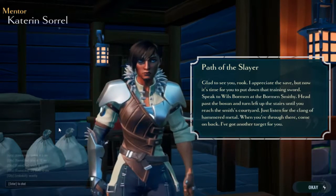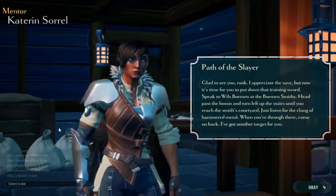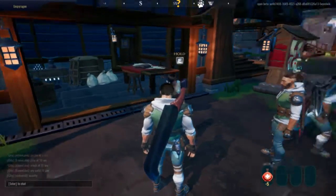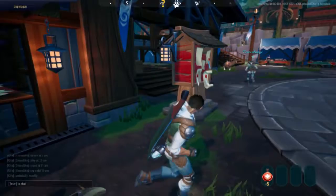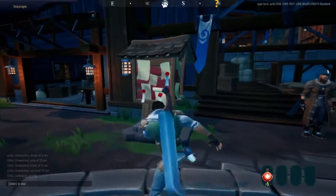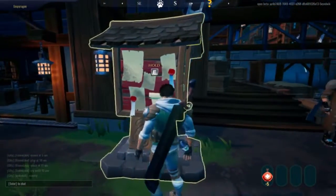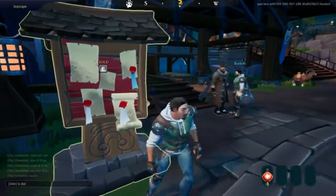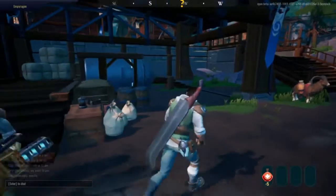Okay, glad to see you, Rook. I appreciate the save, but now it's time for you to put down that training sword. Speak to Will's Boorman at the Boorman Smithy. Head past the Boson and turn left up the stairs until you reach the Smith's courtyard. Just listen for the clang of hammered metal. When you're through, come on back — I've got another target for you. Keep those blades sharp. Will do, Captain.